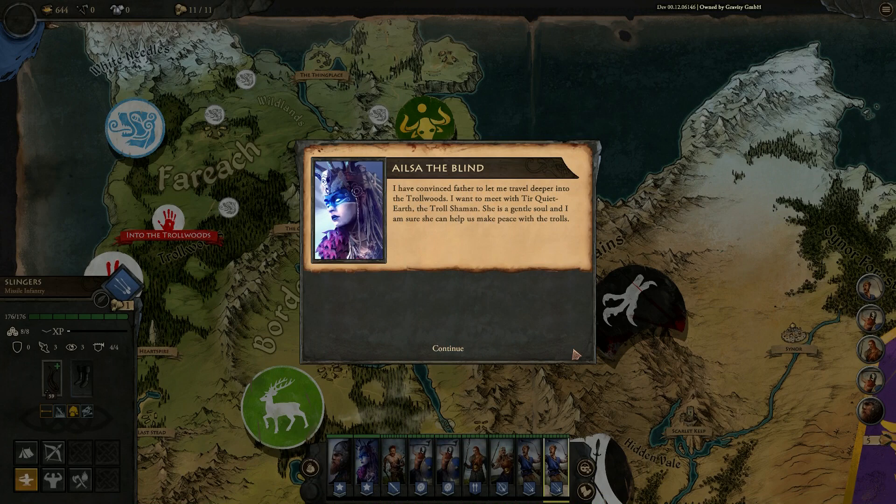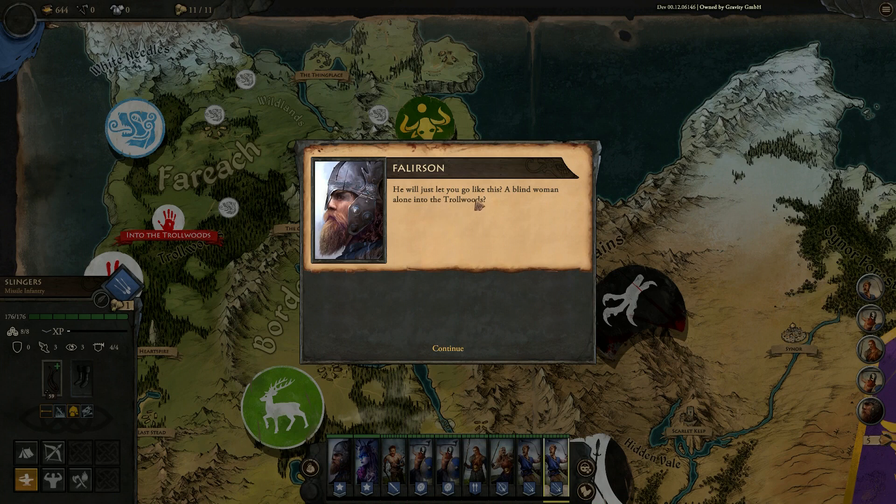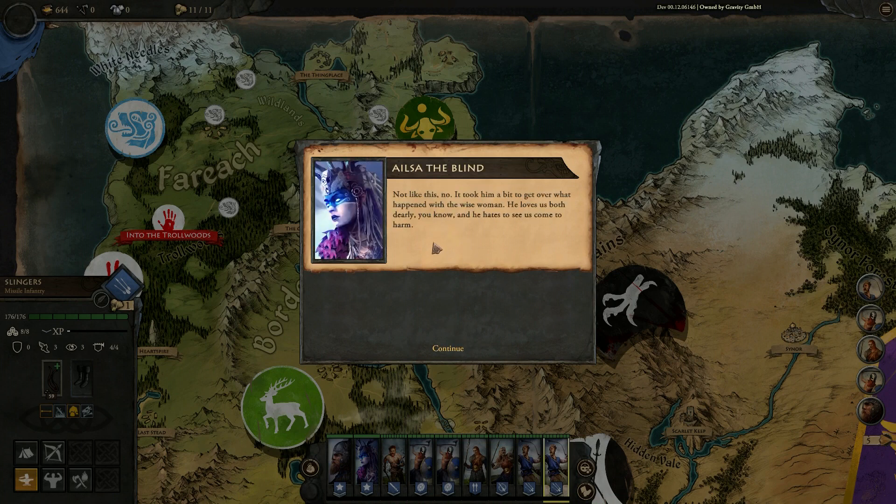I have convinced Father to let me travel deeper into the Troll Woods. I want to meet with Ker Quiet Earth, the Troll Shaman. She is a gentle soul and I'm sure she can help us make peace with the Trolls. — He will let you go like this? A blind woman, alone, into the Troll Woods? — Not like this, no. It took a bit to get over what happened with the wise woman. He loves us both dearly, you know, and he hates to see us come to harm. But he is the Chief of Clan Baliac, and his duty is to the Clan first and foremost. He may not like it, but he knows it.